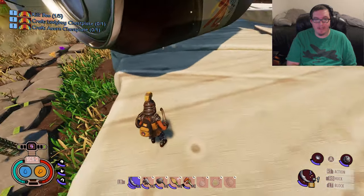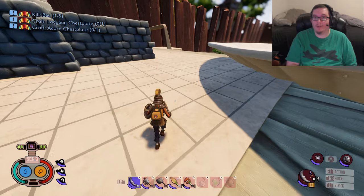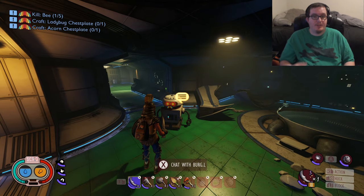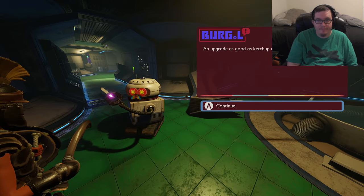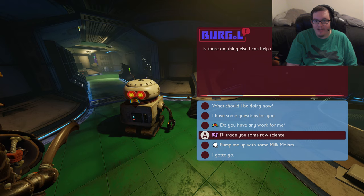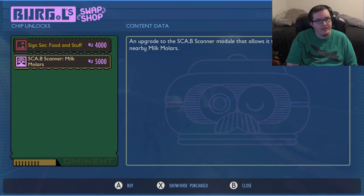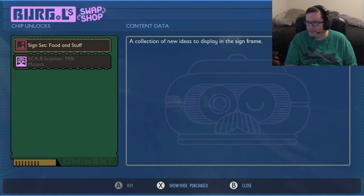We will meet up back again with Burgle — I know it's going to be two different cuts. All right, welcome back, dudes and dudettes. We are now back at Burgle and we are going to go ahead and give him his Burgle chip. We'll come down here and look at the raw science. He's going to give you a sign set for food stuff, and then a scab scanner for milk molars — it'll let you detect nearby milk molars, making it that much easier to find them to upgrade yourself. And then the sign set for food items means we can now put food signs everywhere.